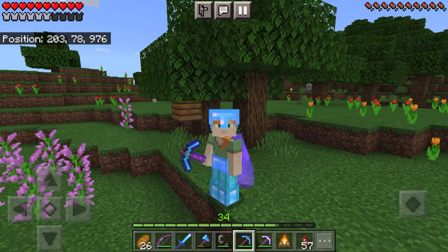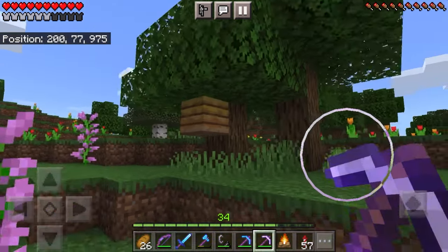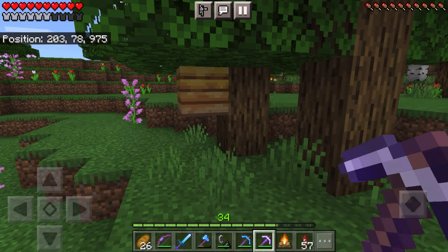What is up guys, my name is Pocket Craft and welcome back to the Minecraft Pocket Edition Survival Guide. In today's episode we're going to be talking all about bees — what they are, how they work, what they do, and I'm even going to be showing you guys how to build an automatic honey farm.